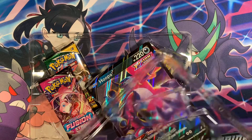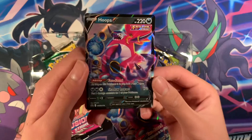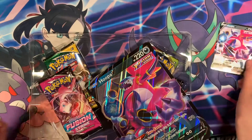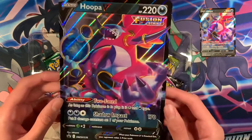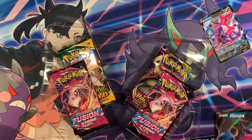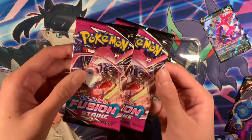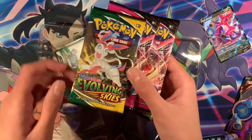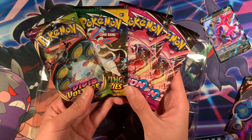So yeah, inside the box you get the exclusive Hoopa V cards — they have a pretty cool card. Let's give this card a sleeve. Actually I don't have any more sleeves, so I'll give it a sleeve after the video when I get back upstairs. This is the Hoopa V Jumbo card. You also get two packs of Fusion Strike, one pack of Evolving Skies, and one pack of Vivid Voltage. They have a pretty nice pack selection.